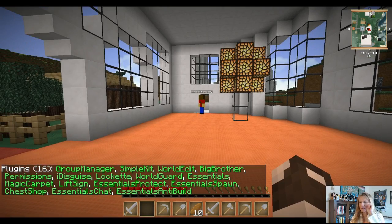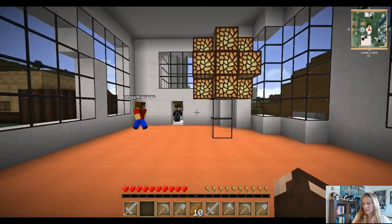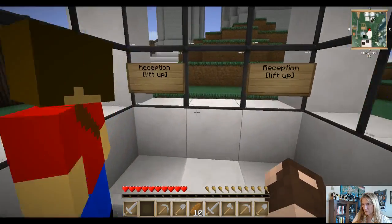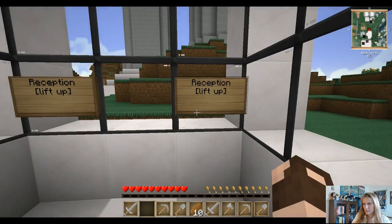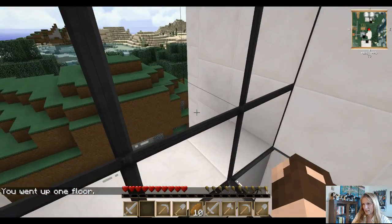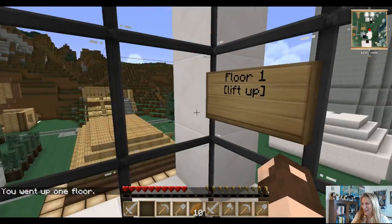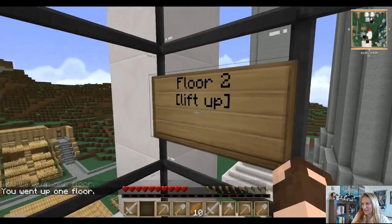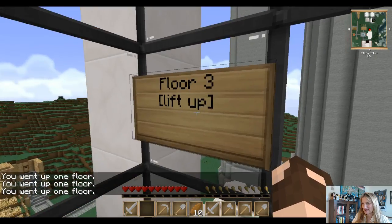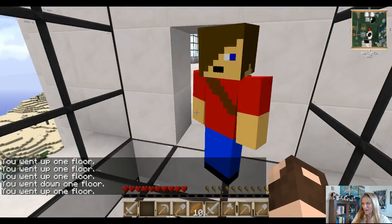This is my fancy little system for a lift — also a plugin. What you do is come over here and right-click the sign, and if you right-click it you'll go up a level. Oh my god, you've made a lift! If you go to this side you can just right-click again and again until you get to the top floor, which is all the way up there. Oh my god, this is brilliant! And this is my penthouse — just click on this side to send you all the way back down.